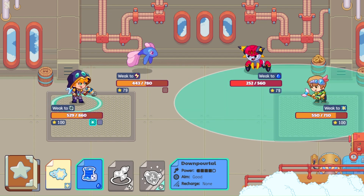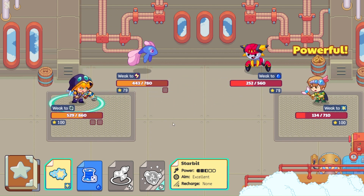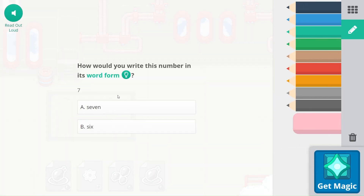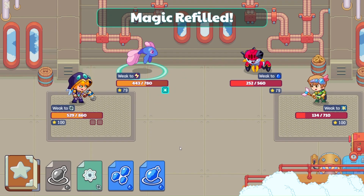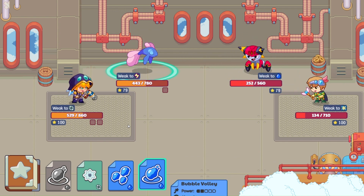Let's go ahead and do this. We'll do Starbit. Nice hit there. And it's Funkeel's turn already — let's get some magic. Let's go ahead and do one more. This is only an okay chance of hitting and it misses both of them.